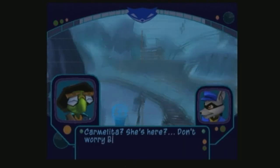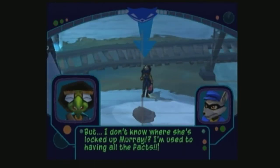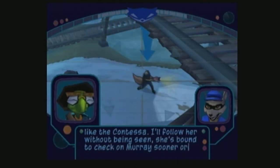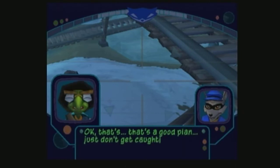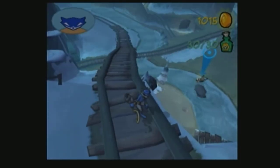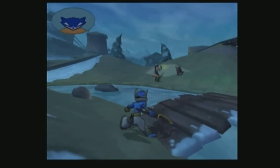Wow, Carmelita's here? Sly had the same thing. What's she doing here? We didn't expect that. She's got Murray. That was surprising. Carmelita just so happens to be here. Why did she jump across? You see that? She jumped across and then she went back over here — as if she heard something.